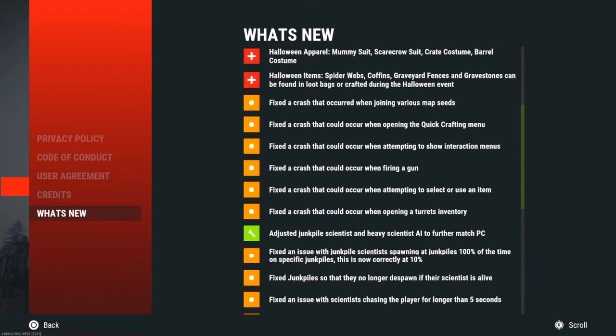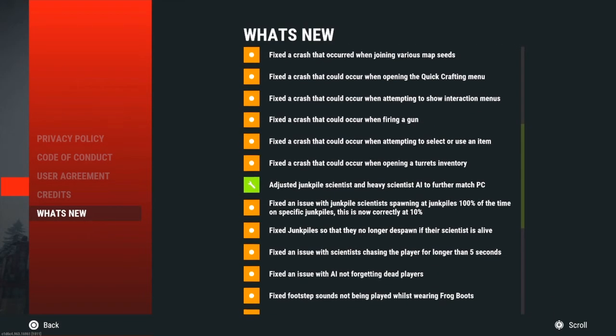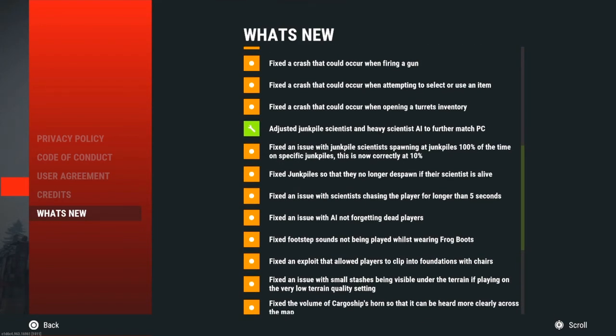There's also a bunch of fixes — I'm probably not going to read all of them, just the ones that pop out. A lot of them are random stuff, but you can pause it too. One notable one: adjusted junk pile scientists and heavy scientists' AI to further match PC.